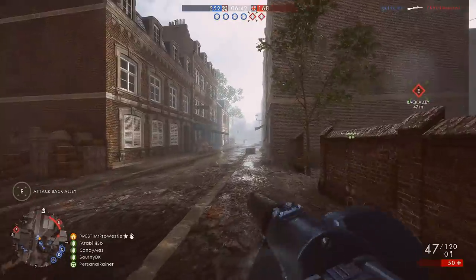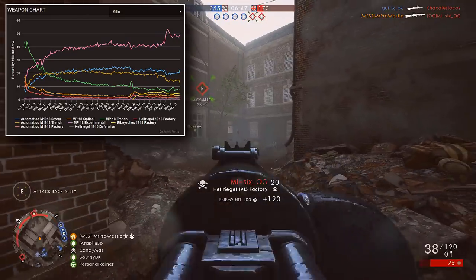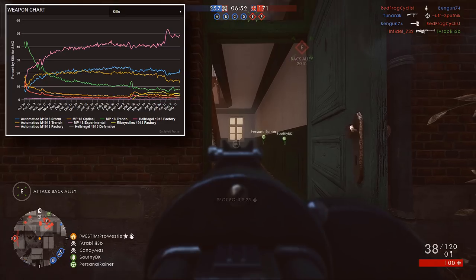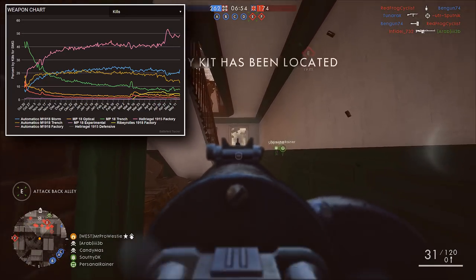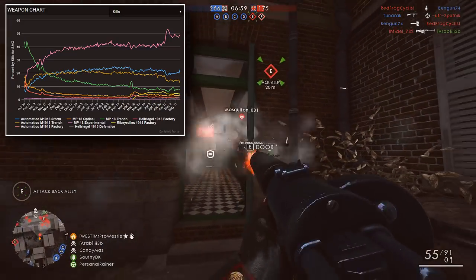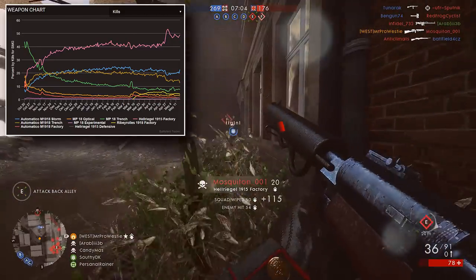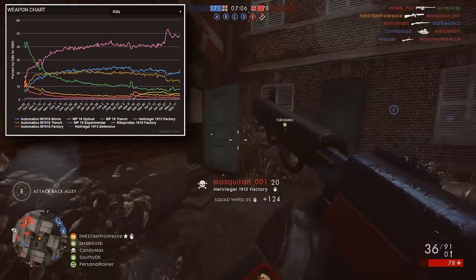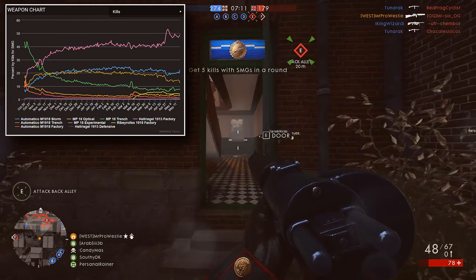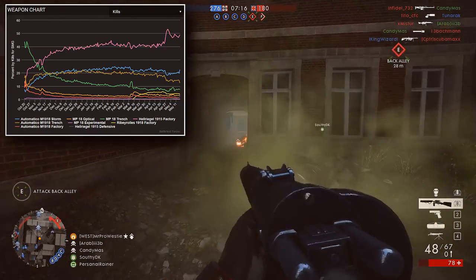For those automatic weapons — the carbines and SMGs — you can see the clear win for the Hellriegel 1915 factory. There was a rather sharp upturn a couple of weeks ago, and the reason for that was the brand new Hellriegel 15 defensive variant, which required 300 kills with the factory variant as part of the unlock process. So the whole Battlefield community flocked to the Hellriegel factory to rack up kills towards the defensive.